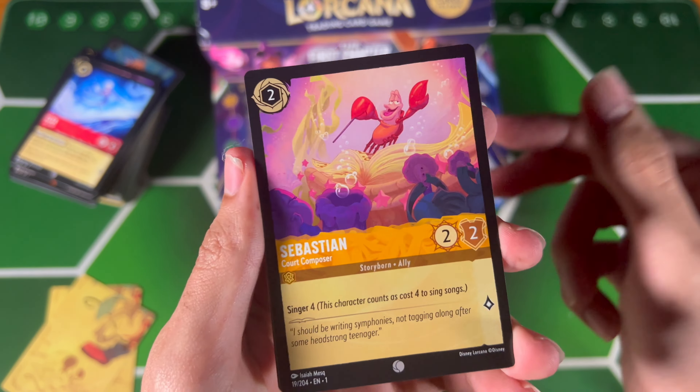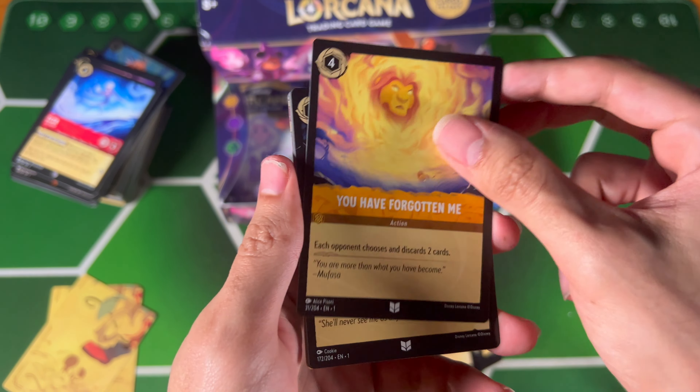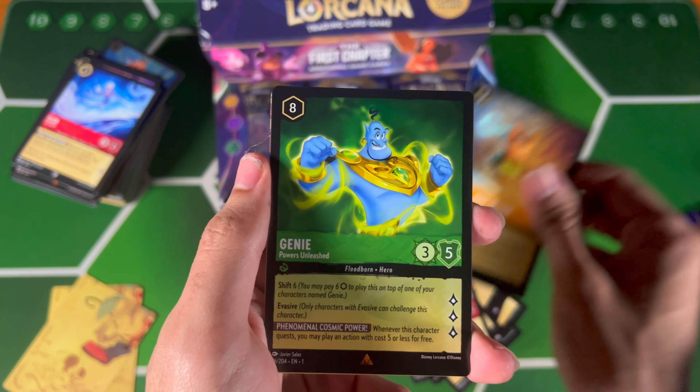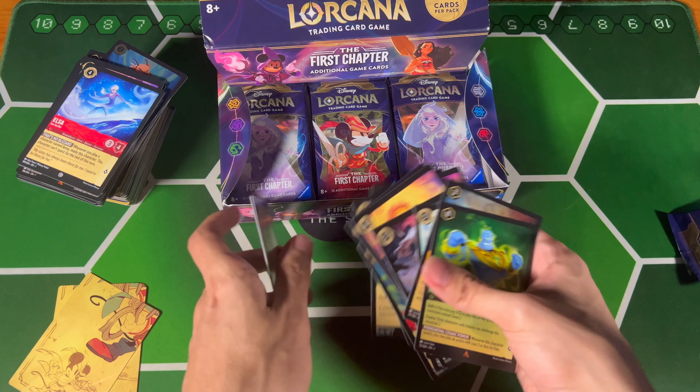Flounder, I love Flounder. Sebastian, Tinkerbell, Simba, Golden Bee, Beast, Moana, Just in Time, Genie, and Pumbaa Foil.